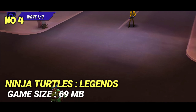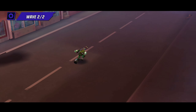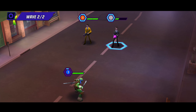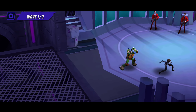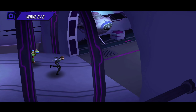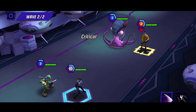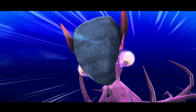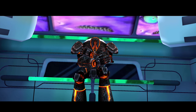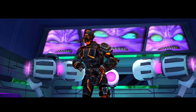Number 4: Ninja Turtles Legends. Game size: 69 MB. The rating of this game is 4.3 stars on Google Play Store, and over 5 crore people have already downloaded and played it. Explore the Turtles universe with an all-new original story. Battle your way through 7 chapters and over 70 stages to take on the baddest of bosses — Shredder, Krang, and more. Play and experience an all-new chapter based on the blockbuster Teenage Mutant Ninja Turtles: Out of the Shadows. The Turtles must take on the Foot Clan and fan-favorite bad boys Bebop and Rocksteady. You can collect and level up over 30 TMNT characters, train them to learn their super moves, and build your team. Play as Tiger Claw, Rocksteady, Bebop, and more, and create strategic teams to take on the Krang.